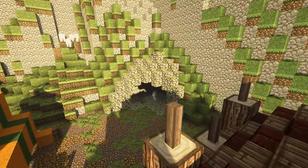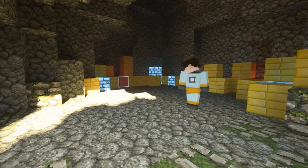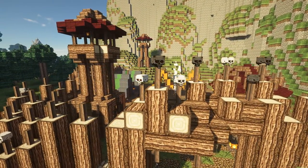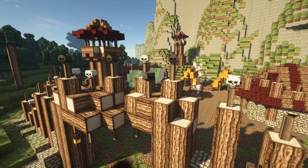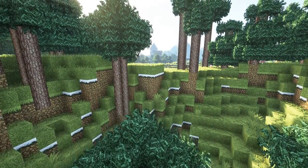What does every bandit camp need? A place to store their ill-gotten gains. So we've got some lapis lazuli, some gemstones, some gold, as well as chests and all kinds of things you can fill with gold, jewels, and riches. And in classic bandit style, we've made sure there are skulls on the spikes on the gates.